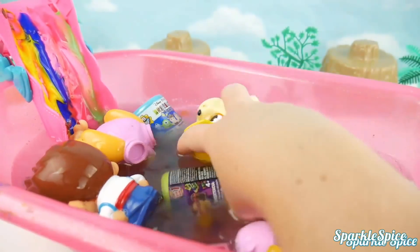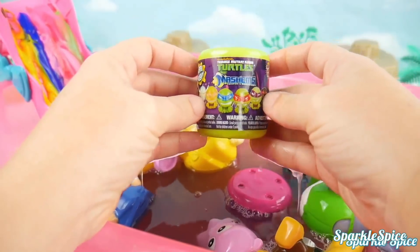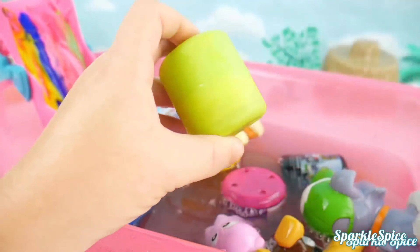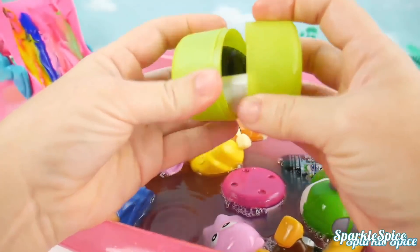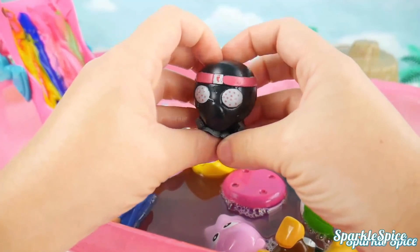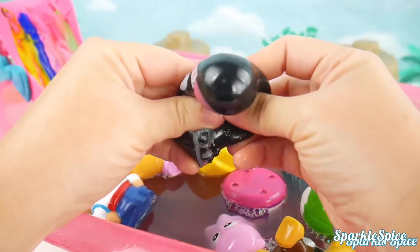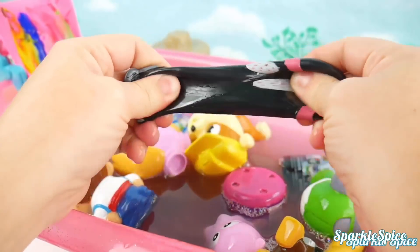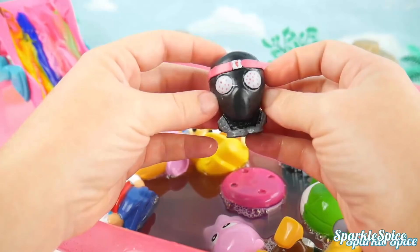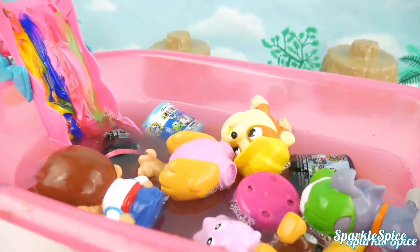What surprise is up next? A Ninja Turtle Mashem — can't wait to open this up! It's a foot soldier from Ninja Turtles! Let's give him a squeeze. Whoa, do you see that bubble? How about another one? And a stretch — super stretchy! Alright foot soldier, how about you go down the slide? He rolled right in!